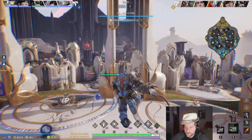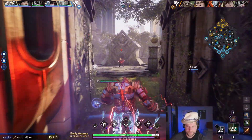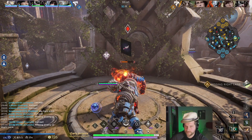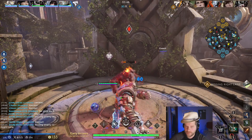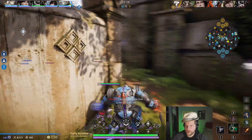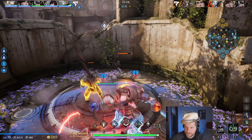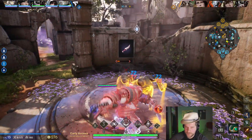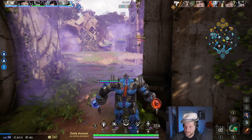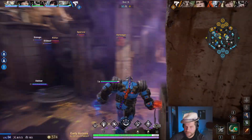World Breaker is a nice item because we already have a defensive item in Leviathan — magic armor and overall damage mitigation, which also applies to physical. For those of you who may not know, Leviathan's damage mitigation according to the tooltip also applies to physical damage. And World Breaker — you have tenacity, health that deals magical damage, and magical power. It's a beautiful item for Richter who has a very large health pool — he might have the largest health pool of the entire cast.